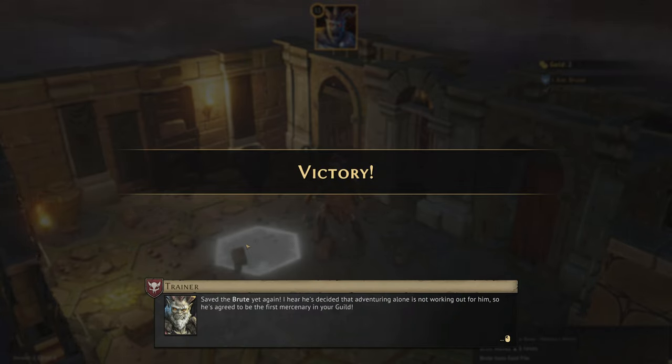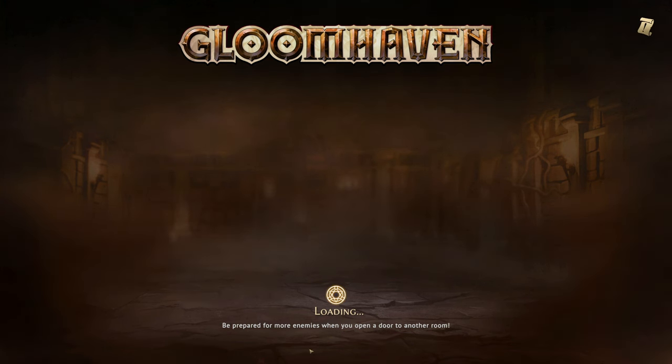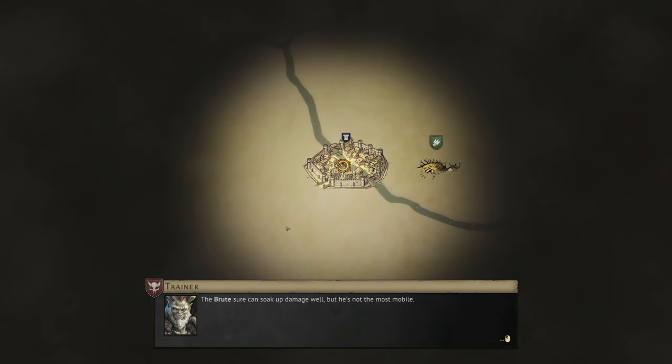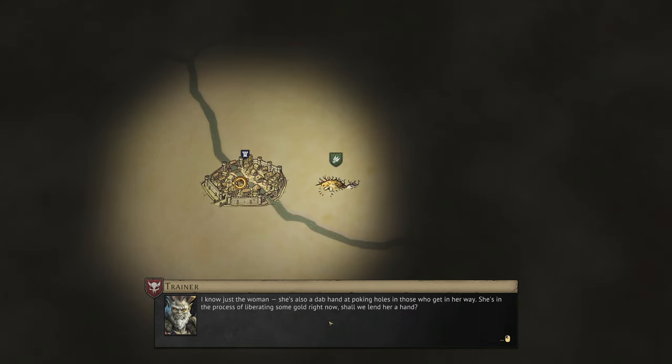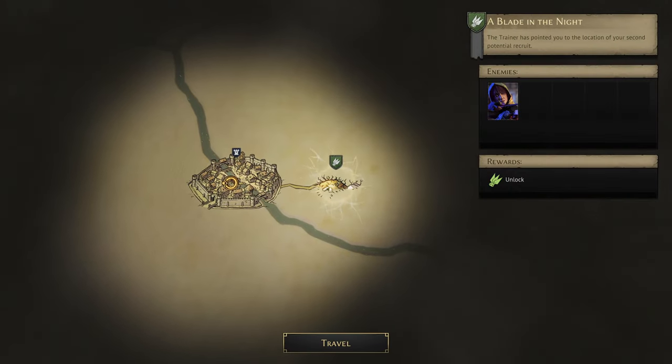We've got some money! Save the brute yet again — he's decided that adventuring alone is not working out for him, so he's agreed to be the first mercenary of the guild. The brute can soak up damage well but it's not the most mobile. Having ample funds is going to be of utmost importance in getting the guild off the ground. The merchant says he knows just the woman — she's a dab hand at poking holes in those who get in her way, and she's in the process of liberating some gold right now. Let's go get the scoundrel.